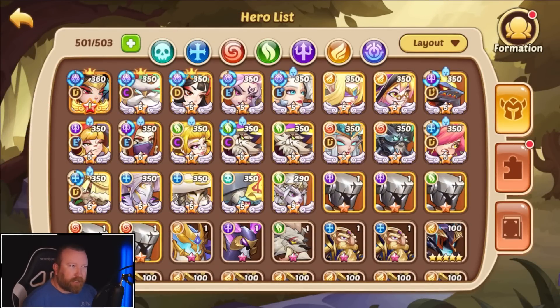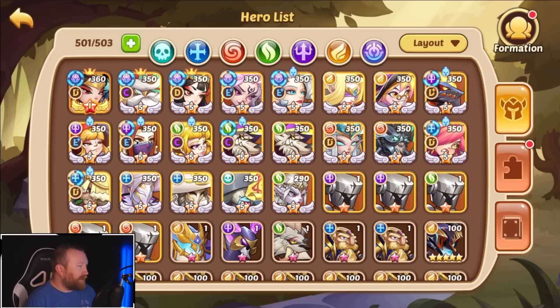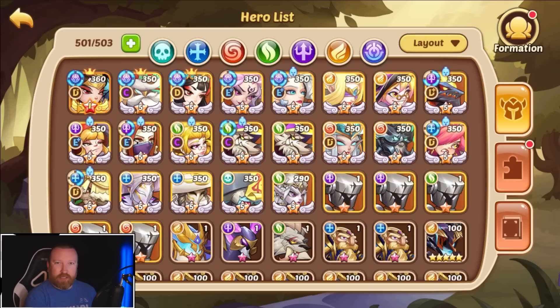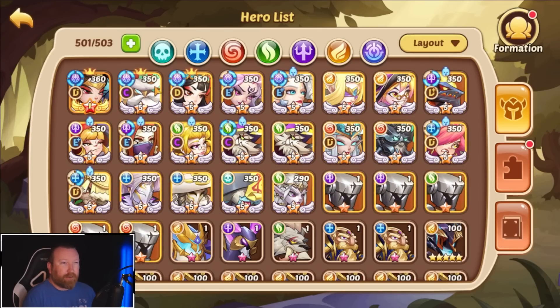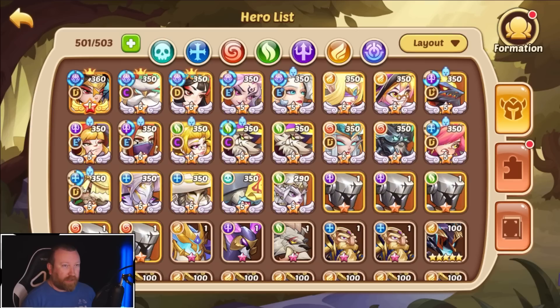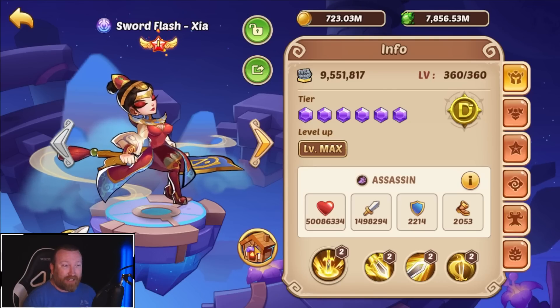So at first glance it might look like he has five transcendence heroes, but they're not quite there. Back in the day all they used to have was this little blue ring around their symbol meaning they're actually V4, because nowadays it just feels weird if you don't have origin levels. Let's take a look at the actual heroes — it looks like we're building a decent amount of tenants, we have three different householders, and the main damage dealer looks like a Sword Flash.